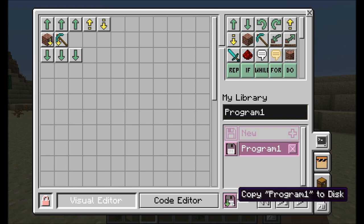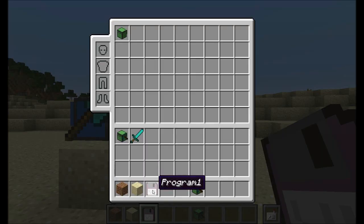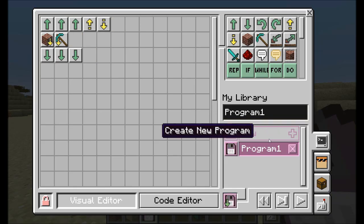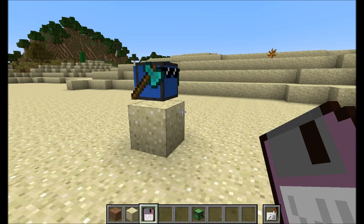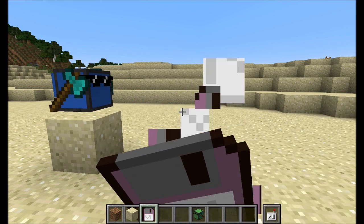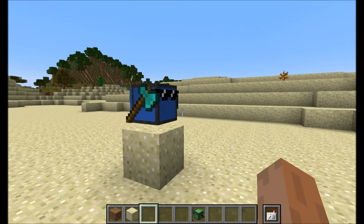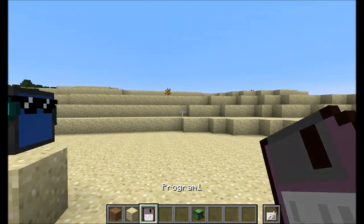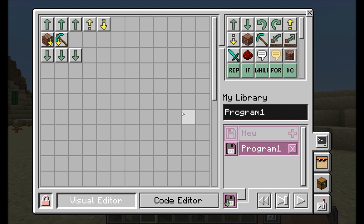The next thing I'll show you is how to save and share your programs with other players. Click 'Copy Program to Disk' and you get a disk named after the program. Let's practice by deleting program one — oh no, we lost our work! We can get it back by using the disk. How do we learn what's on the disk? Obviously we eat it — om nom nom — and now program one has been restored. You can share this disk with friends on a server.